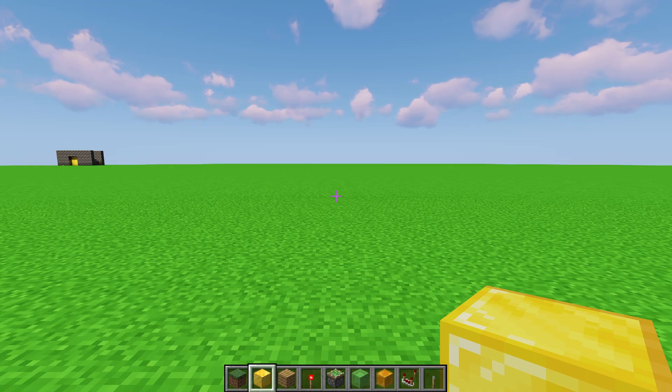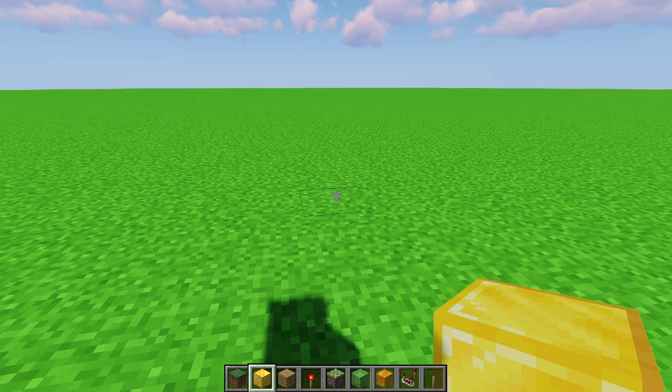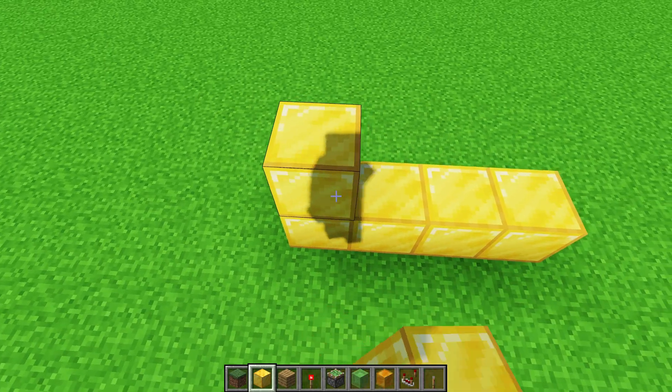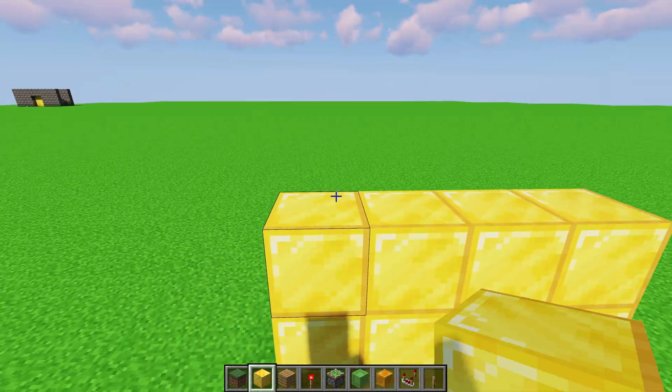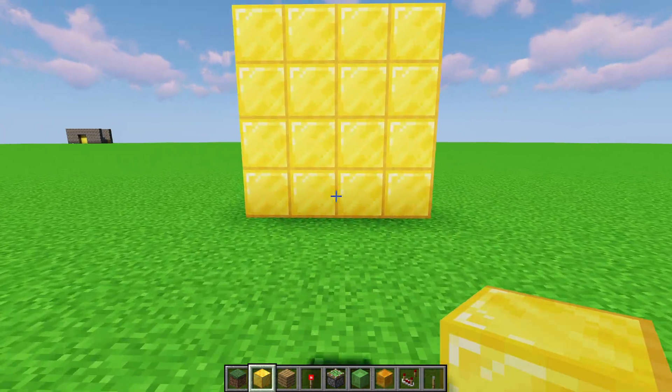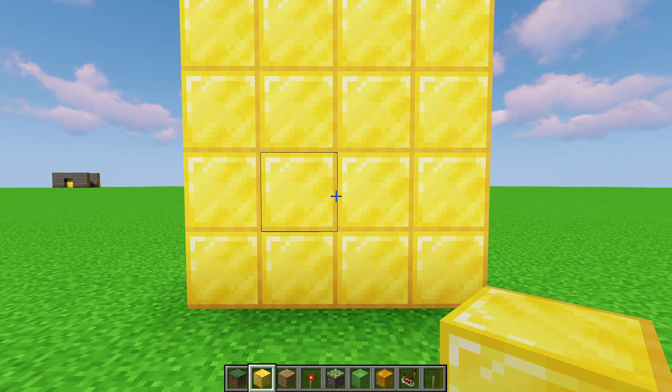The first thing we need to do is place the actual door itself. I'm going to use gold blocks for the blocks that actually move when the door opens, and I'm just going to put a 4x4 area down where I want the door to be. I don't have a base, it's just completely flat, so it doesn't matter where I put it — otherwise, put the blocks where you want them to be.